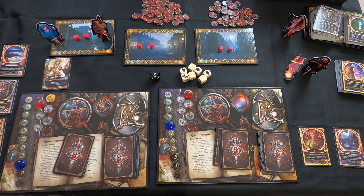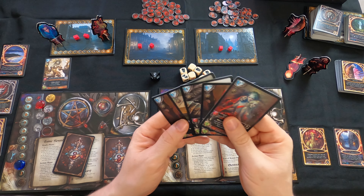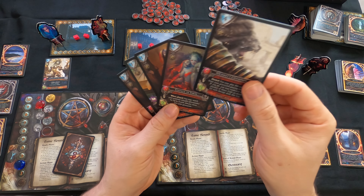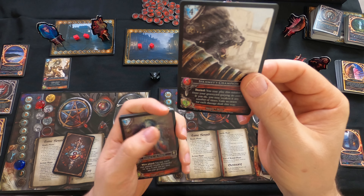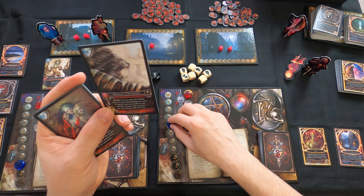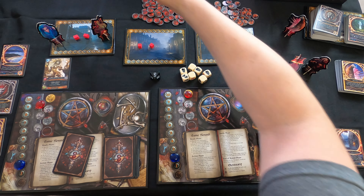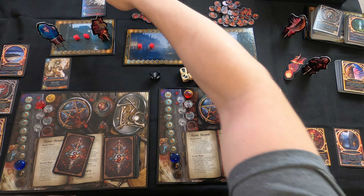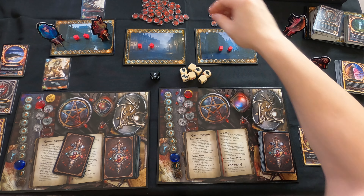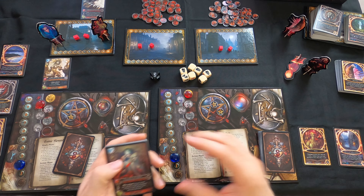There are certain creatures that have flying - like this Daughter of Heket which has a flying icon. Minions that can fly, when you reinforce, can go from this battlefield all the way to the far battlefield. The ones that can't fly can only move over one. When you reinforce you can either move a minion over or do an exchange - swap two minions between battlefields.